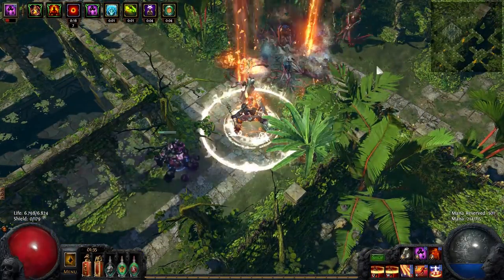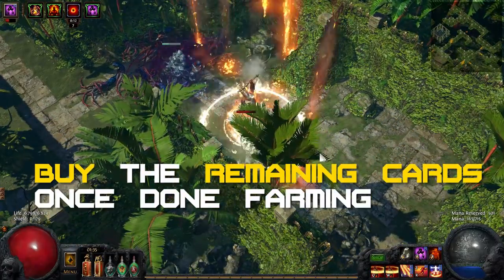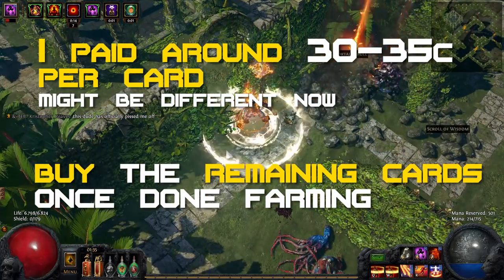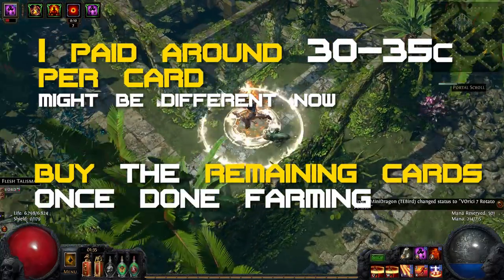I was not so lucky and ended up buying them all, but I was very patient, waiting several days to get good deals. I ended up buying four of the cards for 30 chaos each and two of the cards for 35 chaos each, for a total of 190 chaos or around 3.5 exalts in Talisman Hardcore.